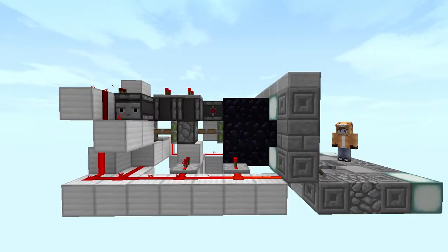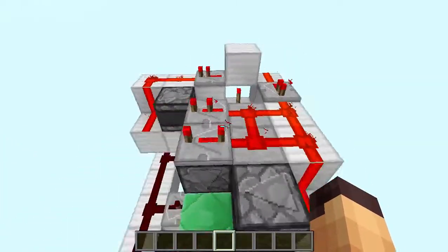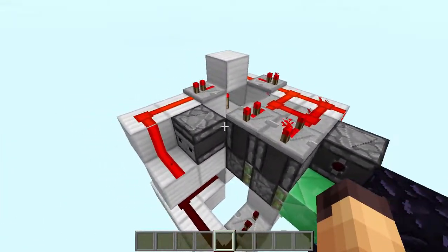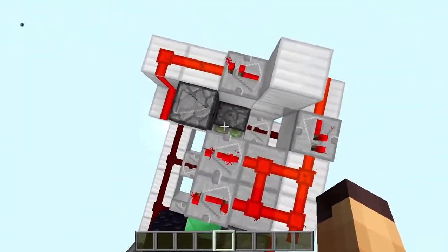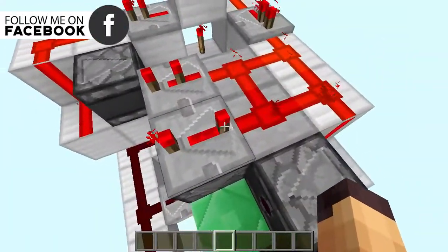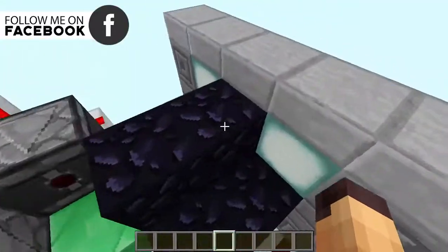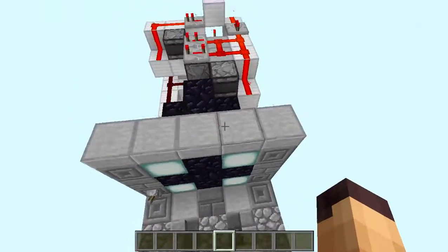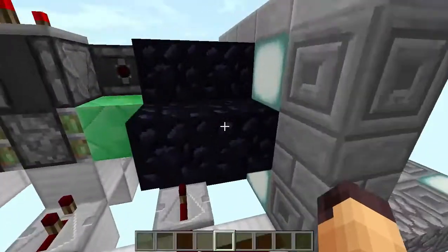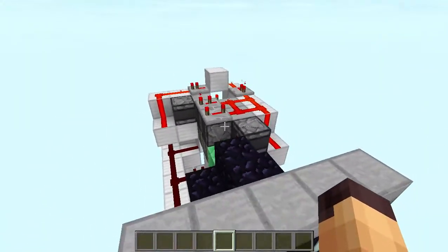You can see the whole process happening over here. This is the redstone behind it, and as you can see it is not as complicated as some other triple piston extenders. We are using observers and repeater timings. There are no slime blocks needed — I just had those for the showcase. It's a pretty simple thing to build, so let's get on to the tutorial.